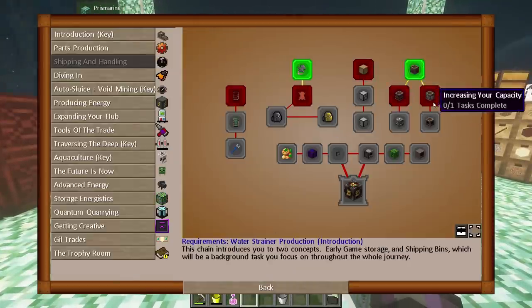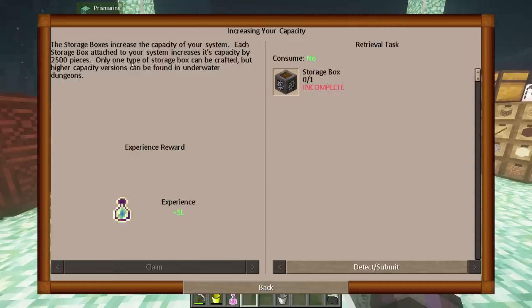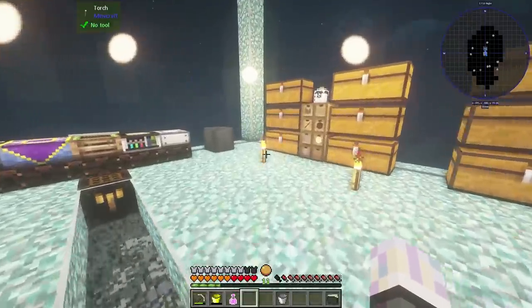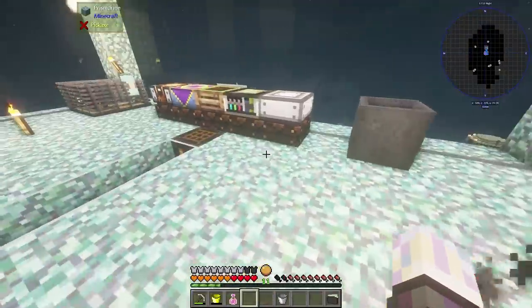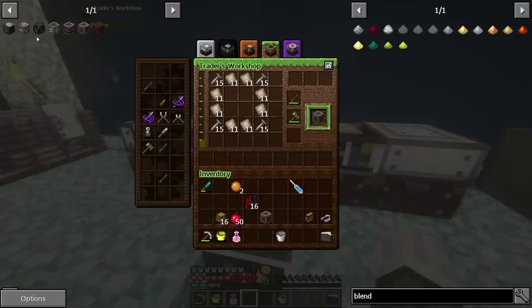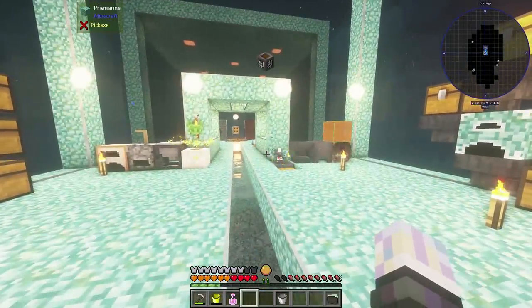While that's processing, let's look at the storage boxes quest. Storage boxes increase the capacity of your system — each box adds 2,500 items. Only one type of storage box can be crafted, but higher capacity versions can be found in dungeons. We actually saw those for sale in the city last episode. I think I have about 16 chests on me — I figured I'd make about three of them. Three storage boxes gives us 7,500 storage total, which is awesome.